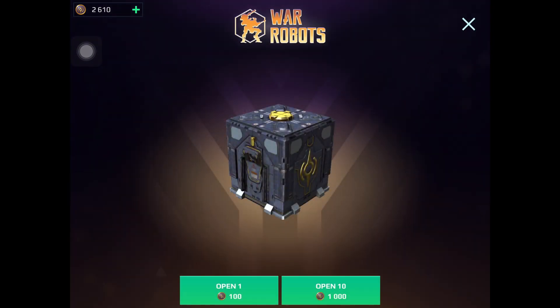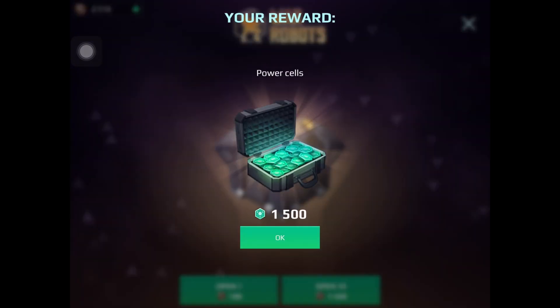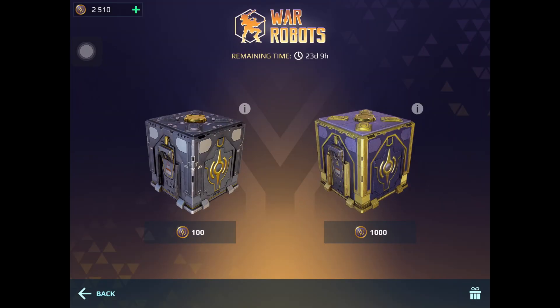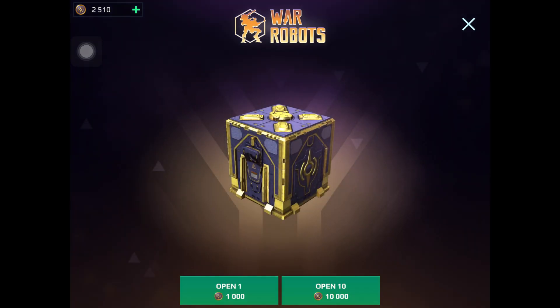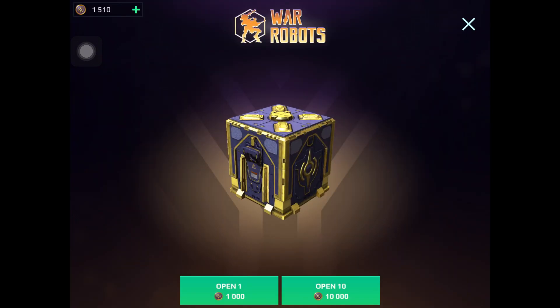I'm gonna switch back to the hundreds. Maybe switching back and forth gives me better luck. I got power cells, which I kind of need, so that's good. Let's go back to the Titan chest - and I get plated armor. That's actually not too bad.